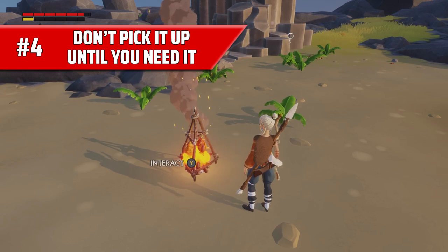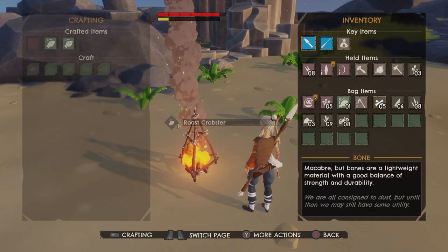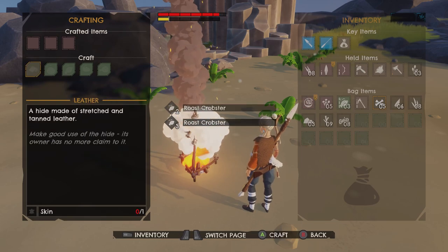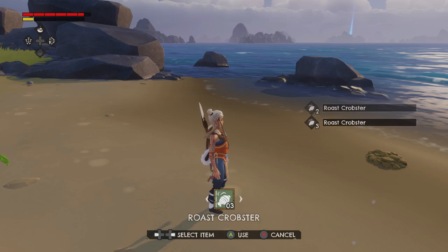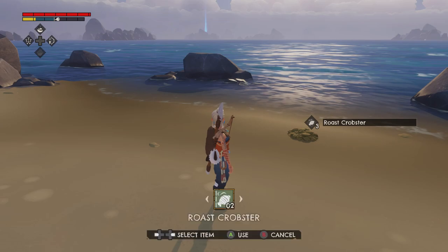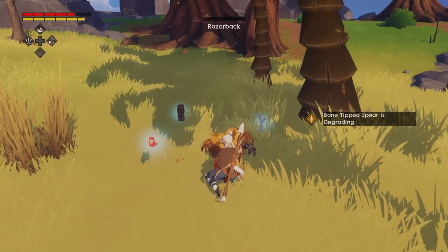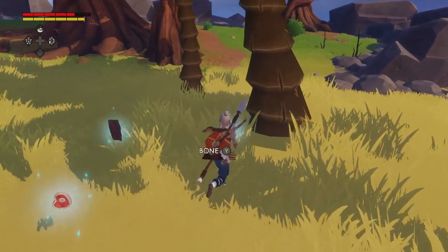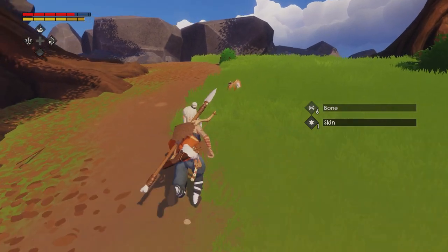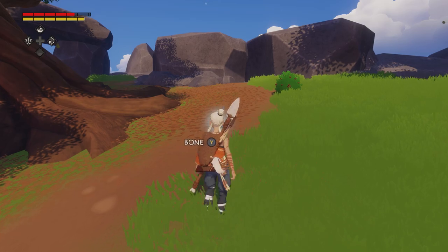Number four: don't pick it up until you need it. Although inventory management can be an absolute nightmare in the early stages of this game, I'm talking here specifically about food. Food in your inventory will spoil incredibly quickly, so carrying more of it than you need is a complete waste of time and inventory space. However, if you kill and skin a creature but leave the meat where it is until you are ready to eat it or leave the island, it won't spoil at all, as far as I've been able to see.